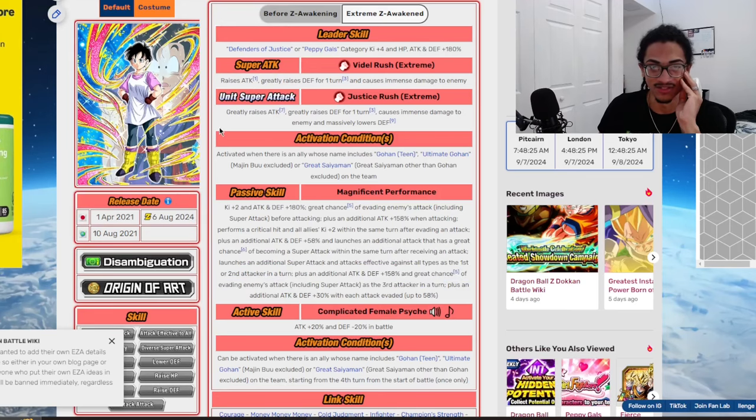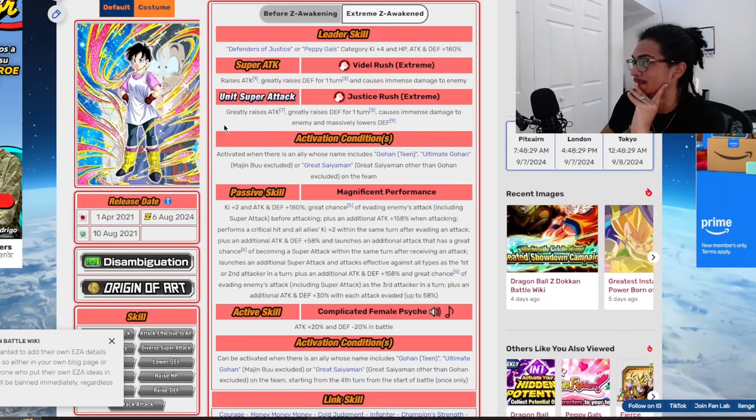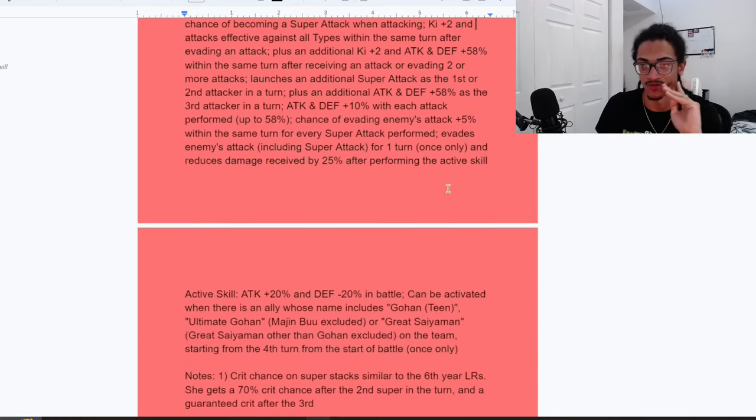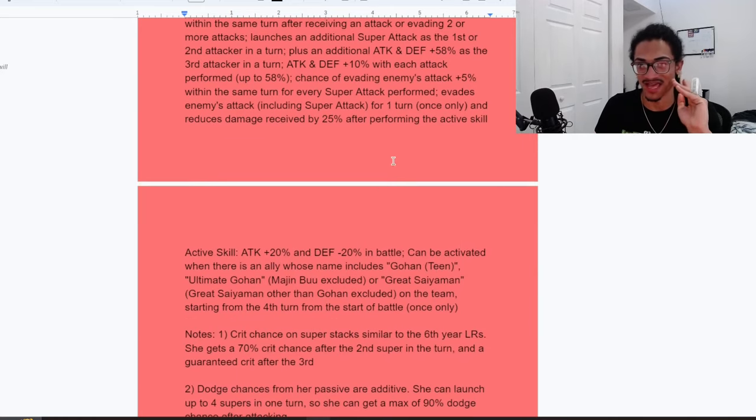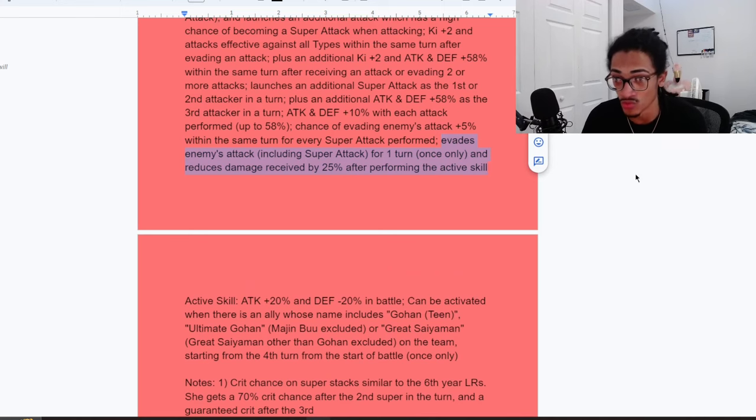The concept EZA is definitely better than the Vanilla Dokkan EZA. This active skill — being able to get that guaranteed dodge for one turn and that damage reduction for the rest of the battle — is huge. If she pops that active skill and gets that guaranteed dodge within that first turn, that's obviously very strong. Then she moves on to the next turn and has that additional 25% damage reduction for the rest of the battle, because it doesn't say once only.